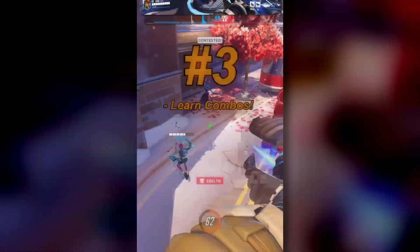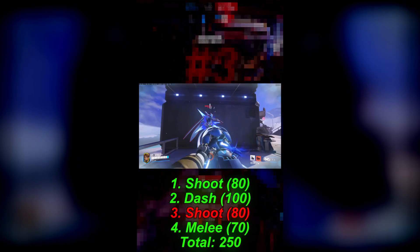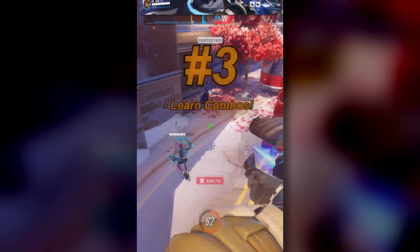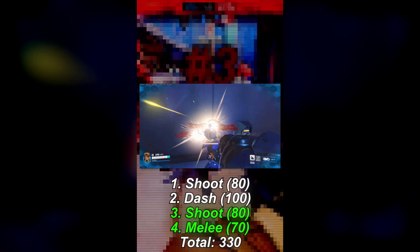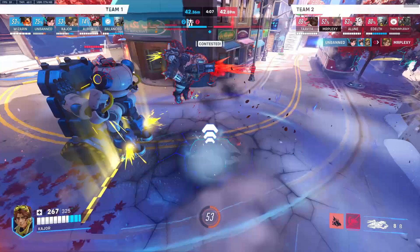There's of course the combos and animation cancels. There's the shoot-dash-shoot-melee combo which does 330 damage, and even if you miss a shot, you still hit that 250 breakpoint. I actually think this aspect of Venture is going to be tweaked before they're released in two weeks time, but we'll see. In combination with your burrow, you can deal up to 440 damage, and the important part is that it's burst damage. If you're just doing the burrow, shoot, and drill dash, that's already 290 burst damage.